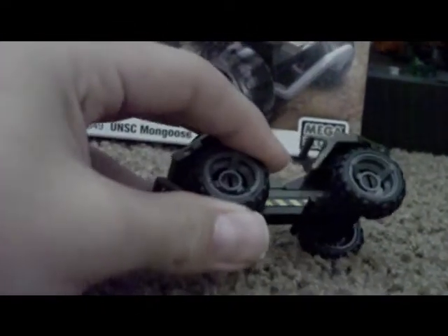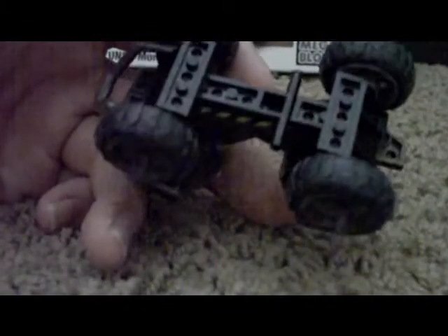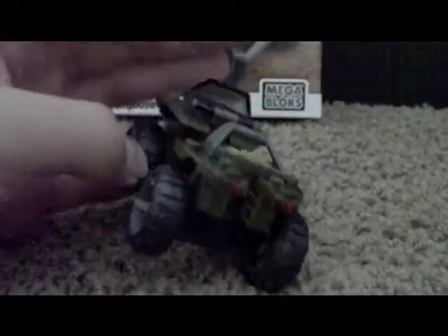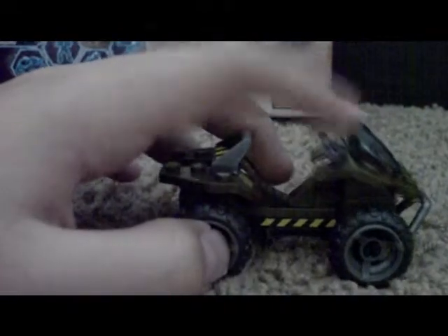So this is the Mongoose. It rolls really well. These tires are actually rubber. They kind of captured it really well — it looks like a Mongoose. It has this windshield right here, kind of see-through. This is the bottom of it — they used some pieces attached to each other. They have this brace thing, like the regular Mongoose does. I'm not sure if that's a new piece because I'm not that familiar with Mega Bloks. But you get all this stuff — perfect for the guy to sit in.